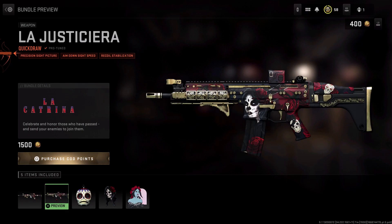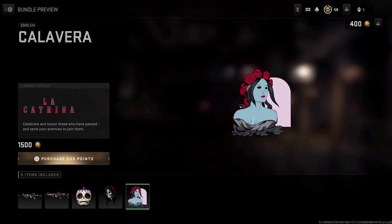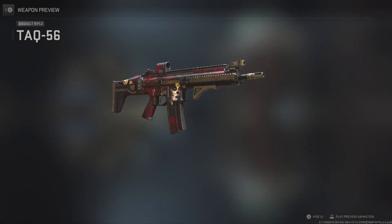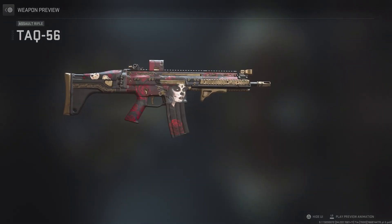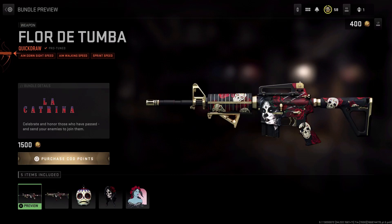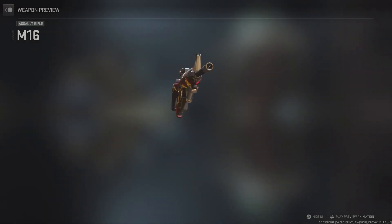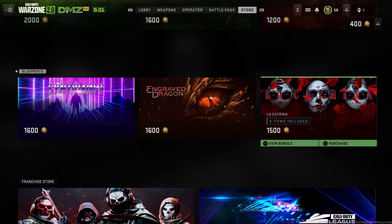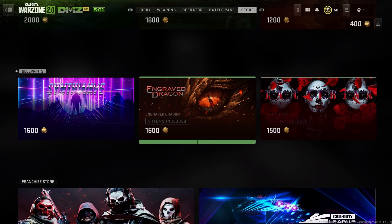This one is actually really really nicely done. I love the color scheme — it just blends really well. The charm is sick. I want to preview this real quick. Even in this dull lighting it still looks so sick. That's a yes for me. So we got two out of three that work really, really good.